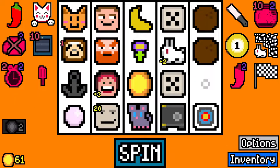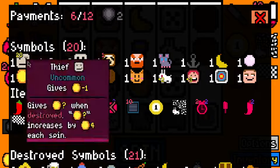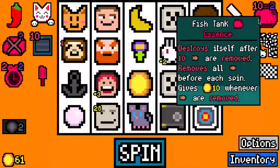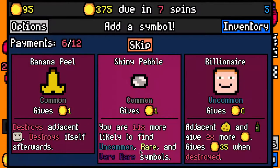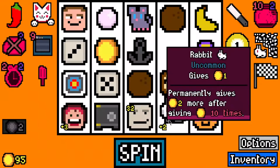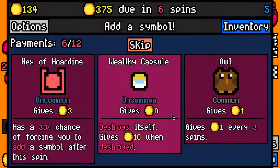Now I did pick up a coal, didn't I? Damn, I was sure I picked up a coal. Let's see how many empties we have - one, two, three, four, five. Thirty-five that spin. Did I pick up that guillotine that time? I didn't. Forty on that spin - I'll take a wealthy capsule. I think I have to switch this on.